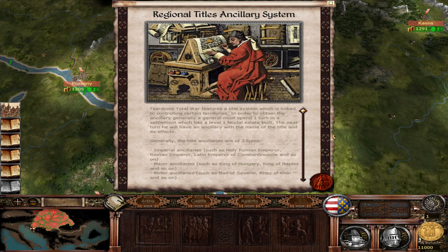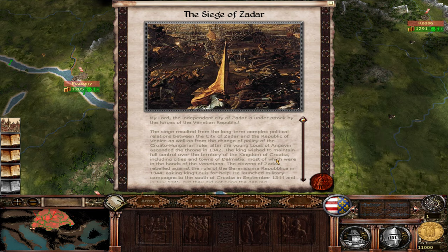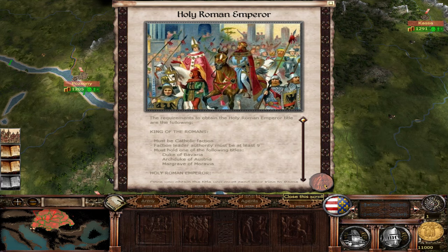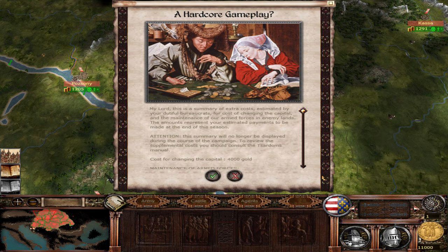There's a regional titles ancillary system familiar to Total War veterans. Place your character in a region and, if he stays and meets certain criteria, he'll receive a title such as Lord of a given area. Your faction leader can also acquire the title of Holy Roman Emperor. This applies only to Catholic factions; there are also Orthodox and Muslim factions in the mod.